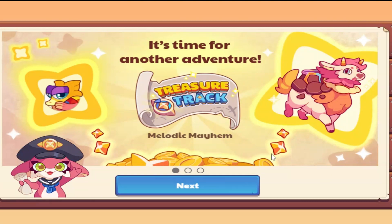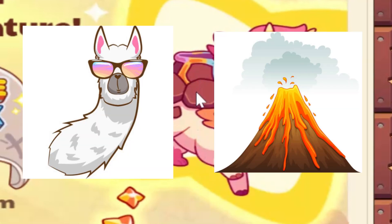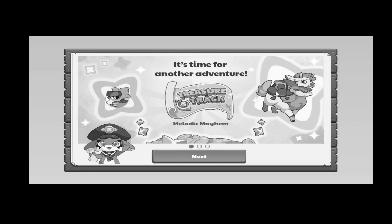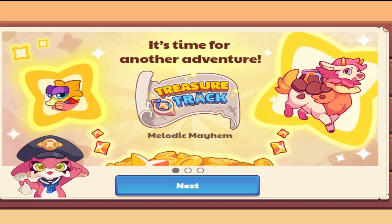Hey guys, it's Michael, and in today's video we have a brand new Treasure Track — bigger than ever. On the right we have the new mythical epic Lavama. It's a play on words with lava and llama because it's a llama with a volcano on it. So, Lavama... oh brother, this guy stinks.